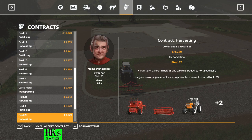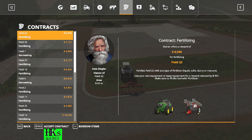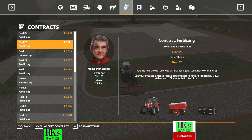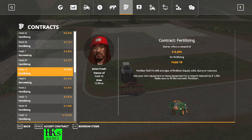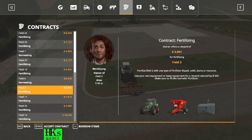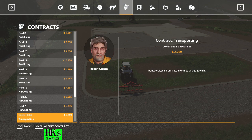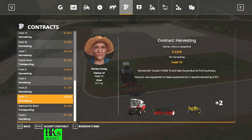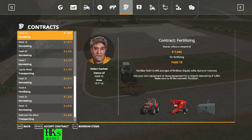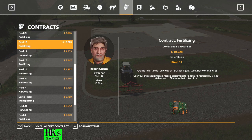Field number 12 - I can see that is $10,000, it is just a fertilizing job which we have all the equipment we need, so we can go with it. We don't have to borrow items and get a deduction for borrowing items. I checked this contract before so I will go with it.